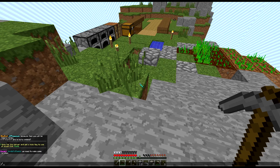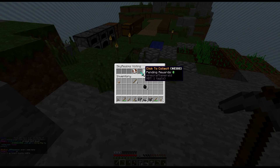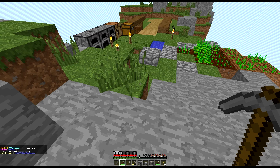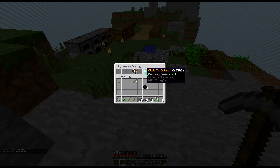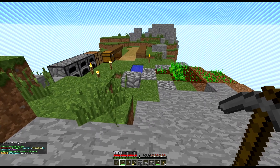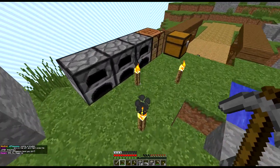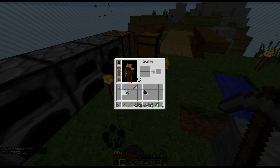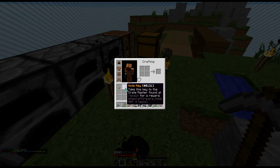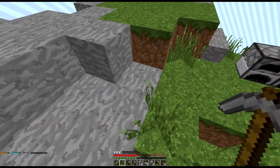It just said in chat: vote for the server and get a vote key to use at spawn. Let's try slash vote. Someone called Dragon Mighty just got a voting key by voting with slash vote. I just need to type my name in and check the little box. I got a vote key - take this key to the crate master. There's also slash spawn for a rod, not sure what that does.